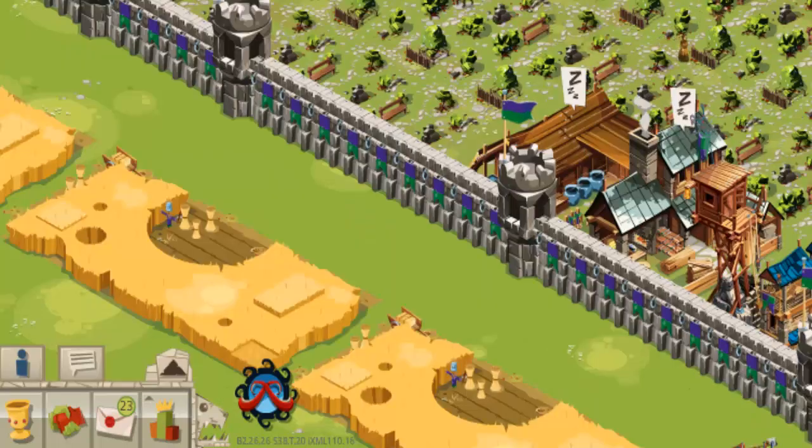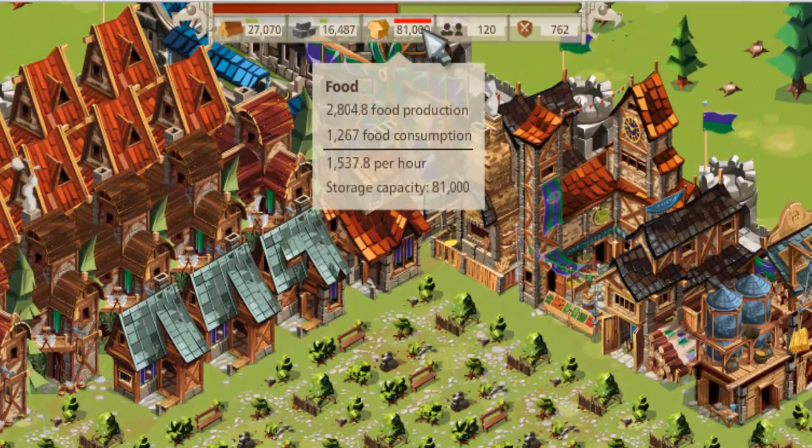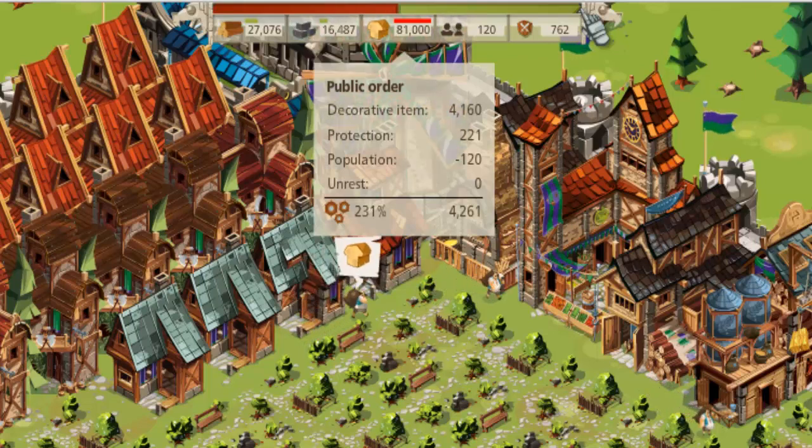Now we've added all of the parks back into the system, and we're going to have a look at how much more improvement has come by adding those ornaments to our castle. Our food output is now 2,804. There is a dramatic improvement — not by upgrading my farms or my woodcutters, but by merely adding items that will improve public order. Our public order rating is now up to 231% because of all those decorative items, remembering that each park is 103 points of public order. It's a big, dramatic improvement.